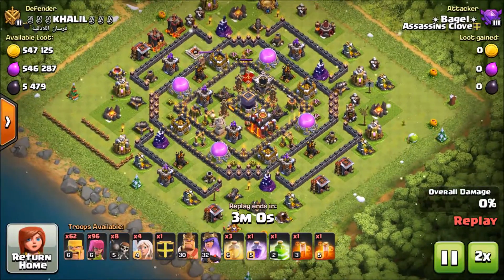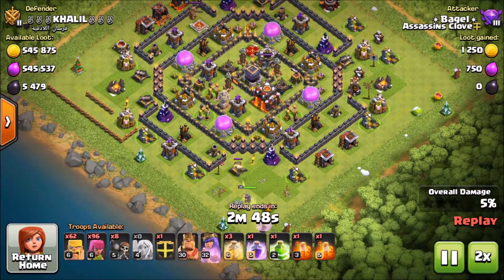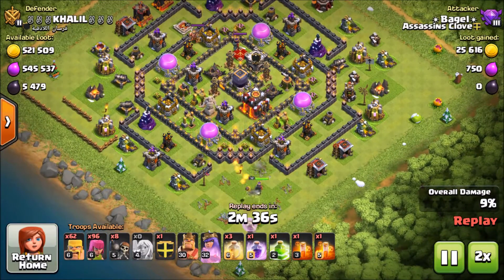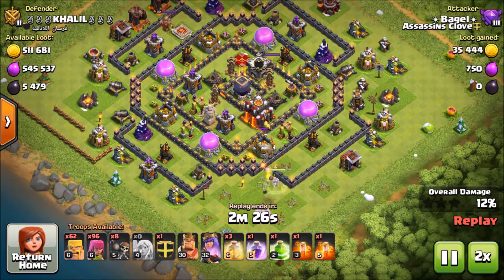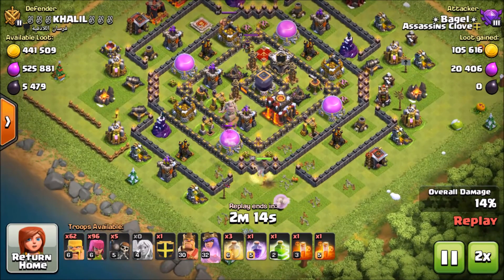Alright guys, here's the first attack. You can see my army composition — a Queen Walk and a bunch of Archers and Barbarians. I'm going to drop my Queen at the bottom. My spell composition actually wasn't correct for this — I have 3 Heals. I don't know why I had 3 Heals for this attack. One of my goals was to heal my Archers, but I usually take 3 Rage Spells instead so I can Rage up my Queen and get her to just destroy half the base by herself.